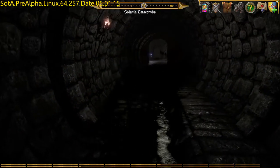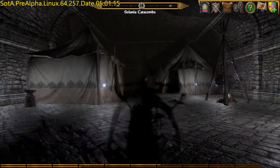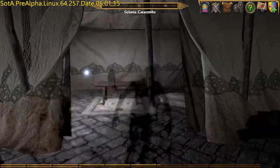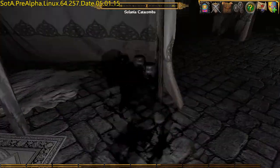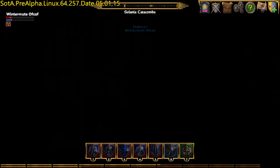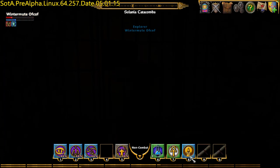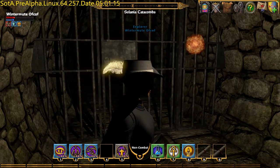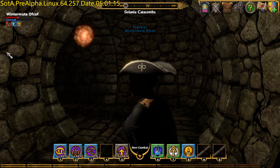Deeper underground. Like I said last time, apparently all these underground areas are actually connected, although the connections are hidden - there are hidden doorways and stuff. So you can't just wander around. Let's have some light again. You can't just wander around.